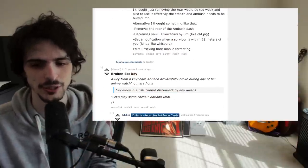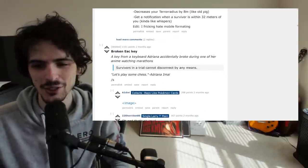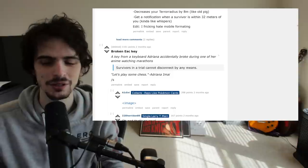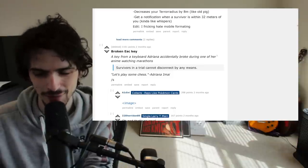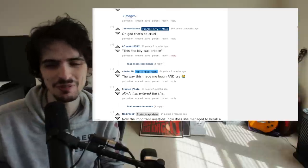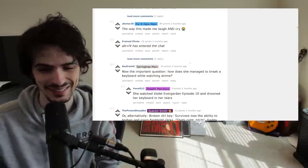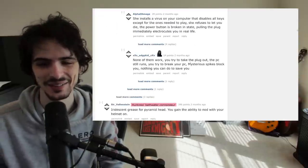This one is good — Broken Escape Key, a key from a keyboard that Adriana accidentally broke during whatever anime-watching marathon. Survivors cannot disconnect by any means. It would be an add-on for Skull Merchant. To be fair, this was months ago when three-gen Merchant was still a thing, so I still eat Skull Merchant — that's still hilarious to me.